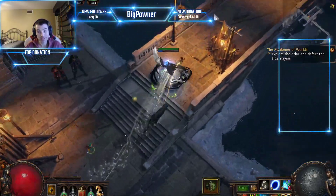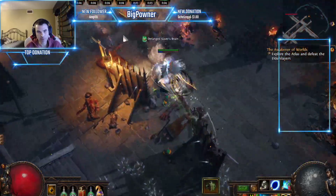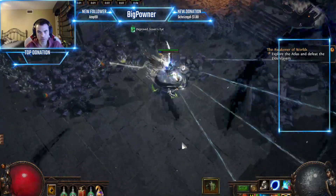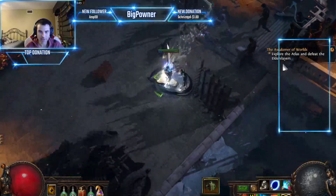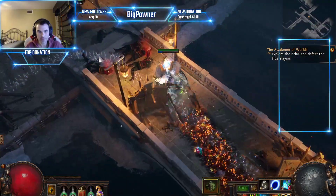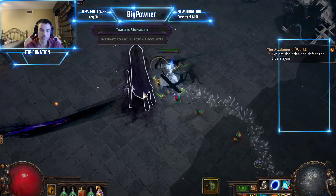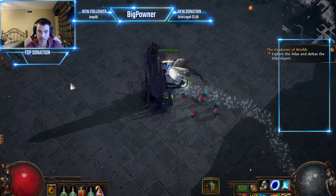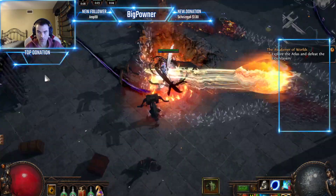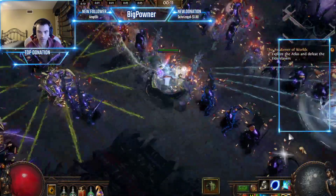Unfortunately, the two times that I have spawned him, I had the issue with the terrain being spawned on top of the portal, and I literally just died to terrain. One of the times I managed to get to him with no life flasks left and got him down to his last stage on one life. So I am very confident that I will crush him, knowing that the patch that was released is supposed to have fixed the issues with the terrain. We will see if that is the case.